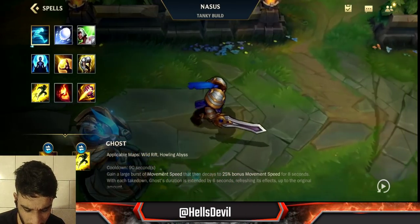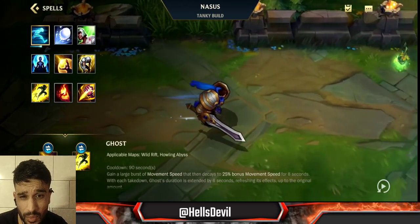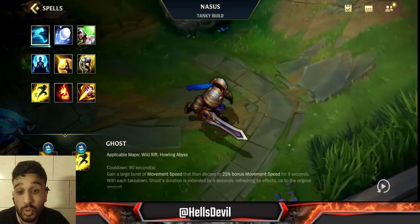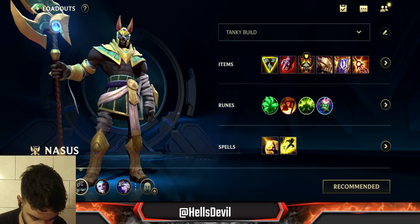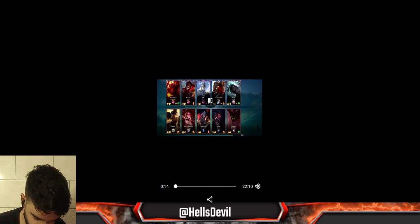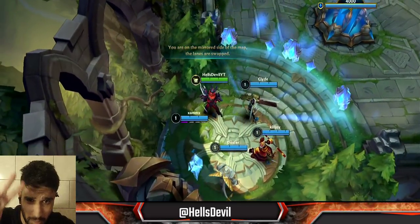For summoner spells, Flash and Barrier. You can go Ghost instead of Flash, but since I already go Glorious Enchant, Flash is really good for surprising an enemy — that's why I go Flash. Enough about the build, let's get into the gameplay.